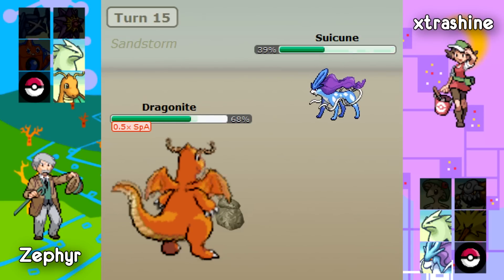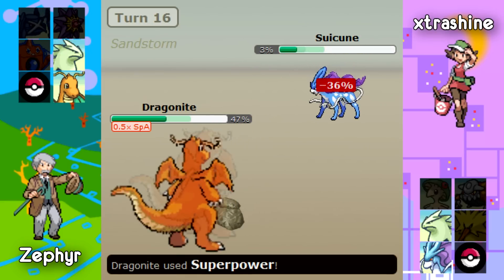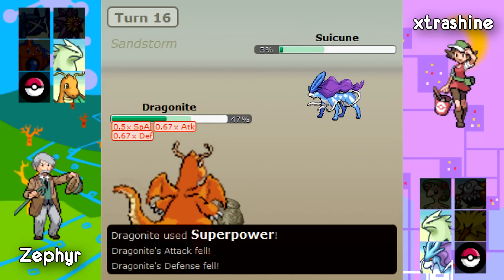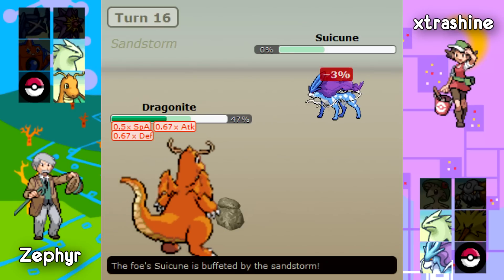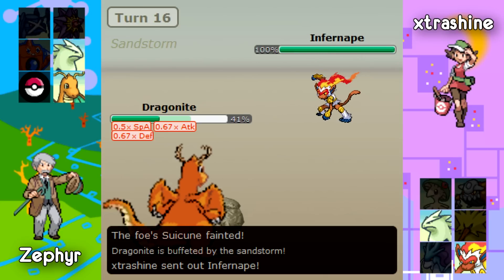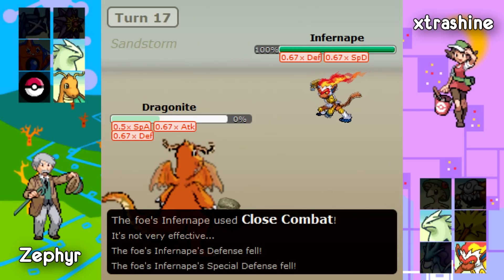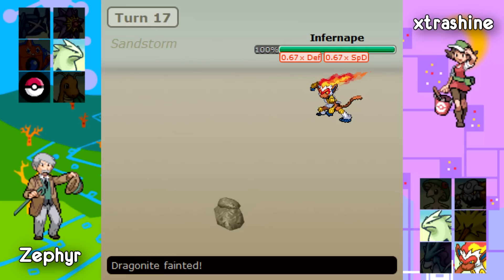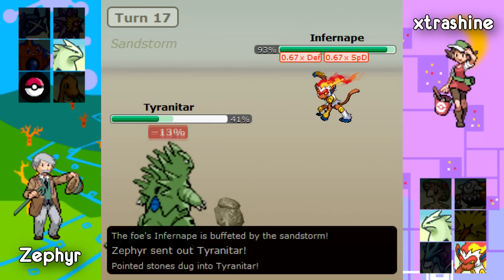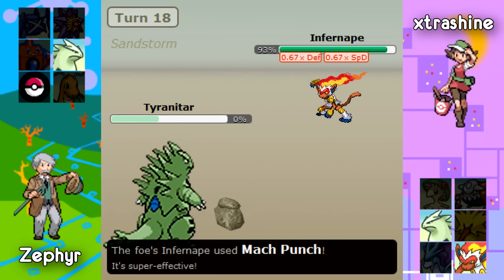Suicune's Leftovers going first — it's definitely an Offensive Suicune because it has Hydro Pump as well. But Zephyr makes another mistake by staying in, and it's going to bite Extra Shine in the ass because Super Power is not going to kill Suicune but the Sandstorm damage will. With Suicune down, the score is 3-2 in Zephyr's favor. Extra Shine brings out an Infernape and goes for Close Combat. As there's no Life Orb recoil, it could be a Choice Band set — he already has two Choice Scarfers.